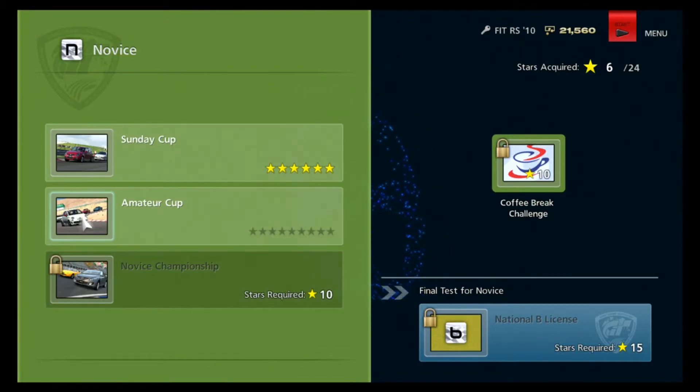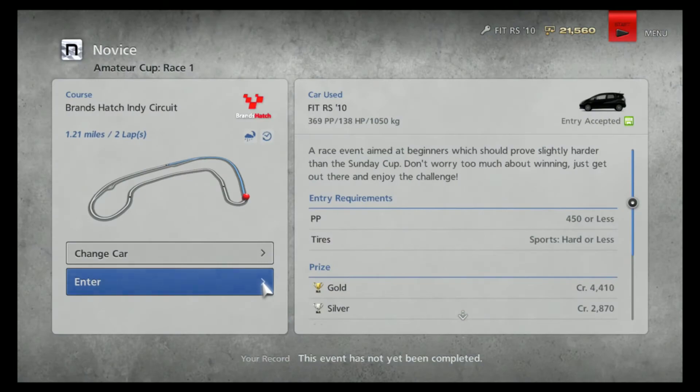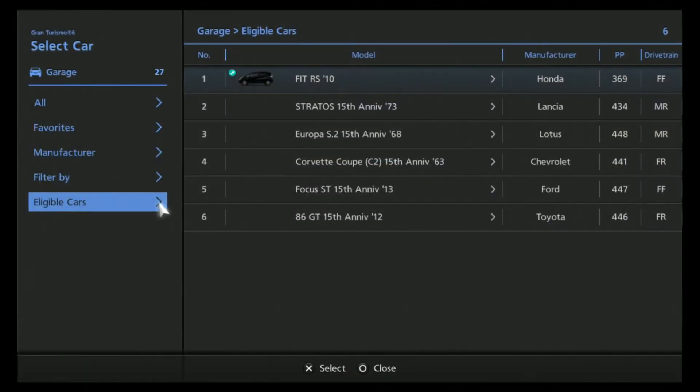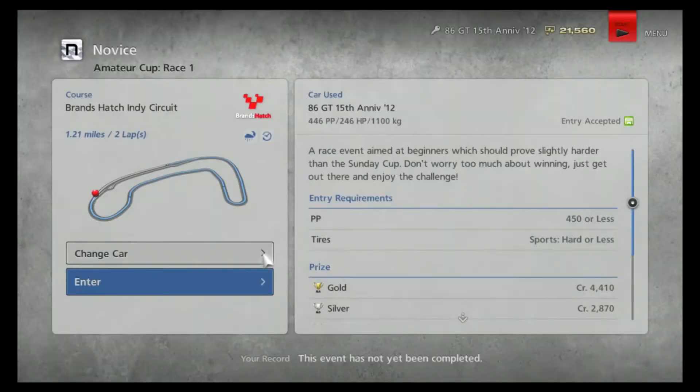What's up racing fans, Five here and we are back at it again. Now we are moving up to the Amateur Cup and we're going to be here at the Brands Hatch Indy Circuit. Let's see what 450 or less cars we can use. We'll go with the 86 GT 15th Anniversary — we will get 4,410 credits with this race, so hopefully we can win.